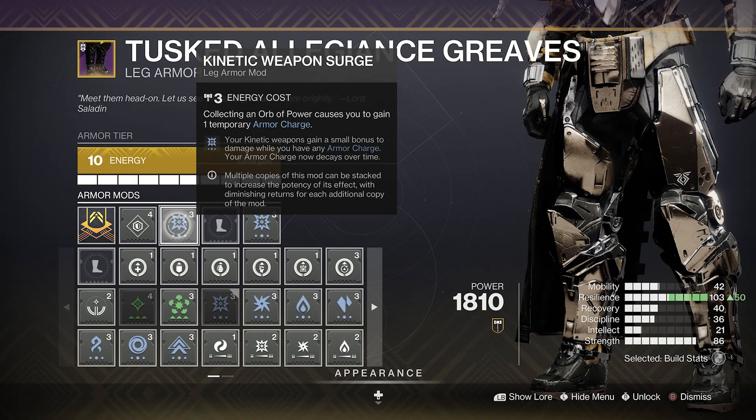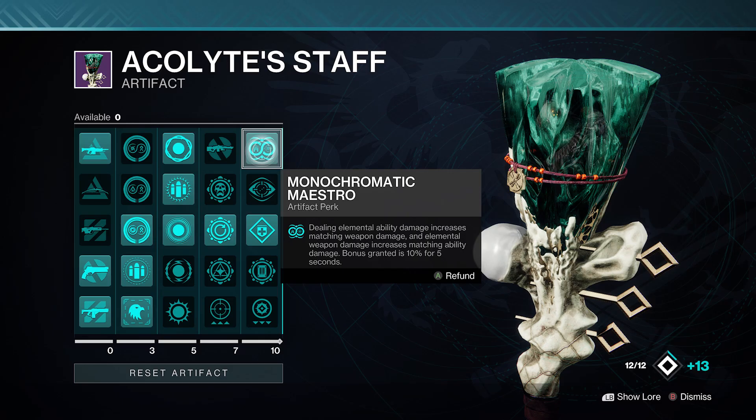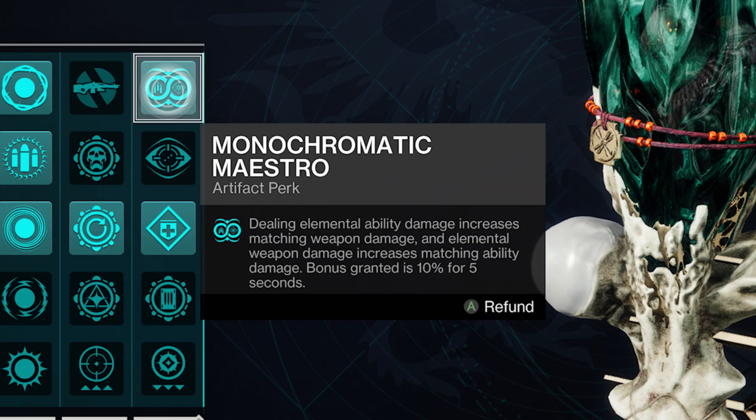This is more than the standard offered by stacking free void weapon surge mods on your legs. As a bonus, you can push it up to a 5x stack with Monochromatic Maestro from the seasonal artifact when it's active, giving you a 37.5% damage boost.